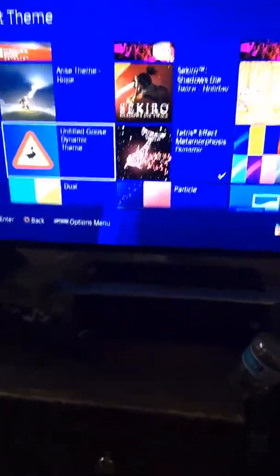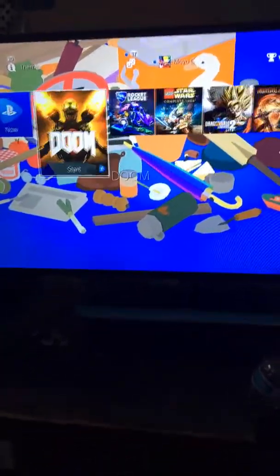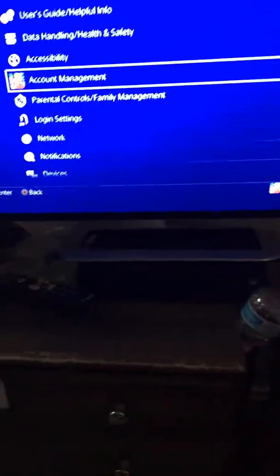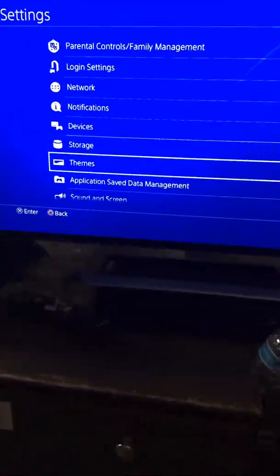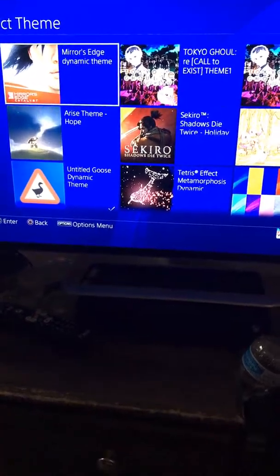The next theme we're gonna be doing is Goose, I guess. Okay, let's see how it is. What the — now this is weird. He's a goose on top. Okay, now let's just go to settings.